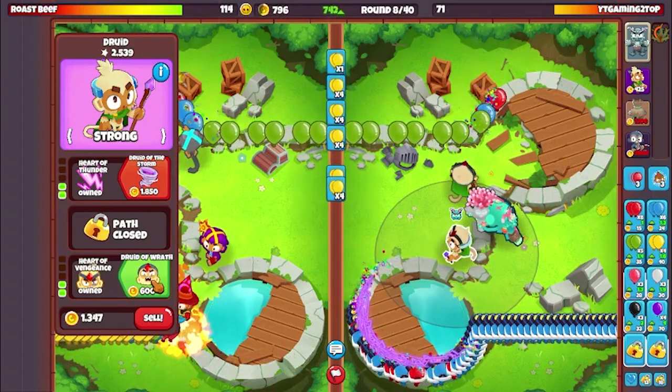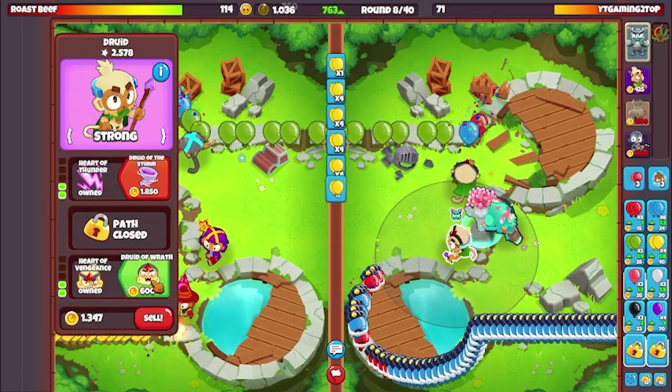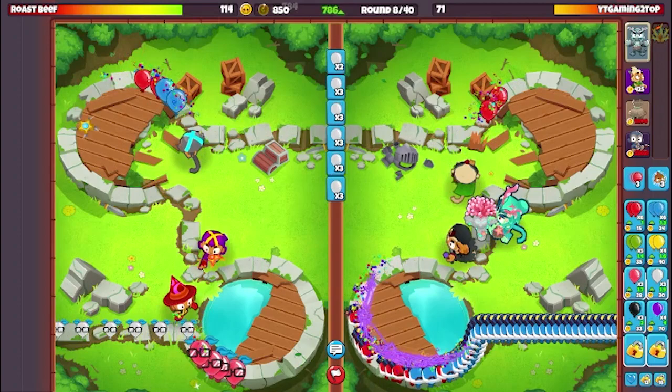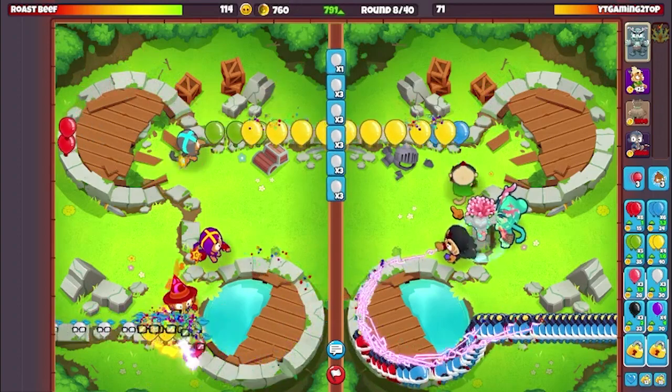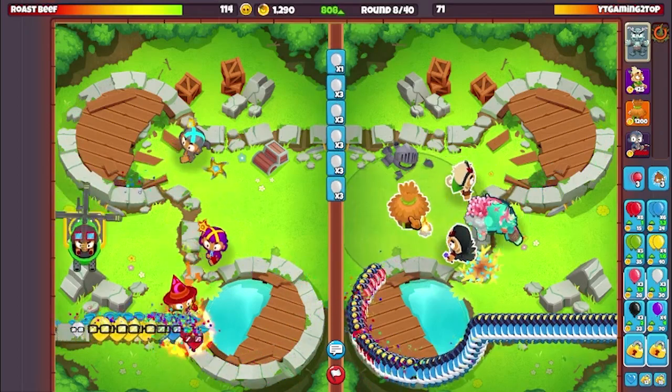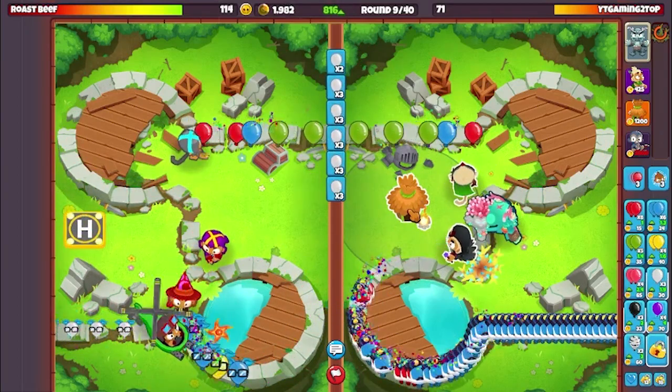With the sniper it's the same thing — you just want to build your eco as high as possible before you start Sniper farming, unless the map is really short and it's more effective to Sniper farm, because you can quickly use the money by selling your Sniper and building defenses, or allouting if they're greeding or doing some weird stuff.